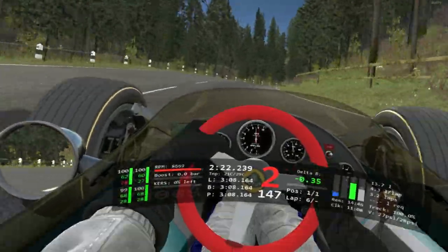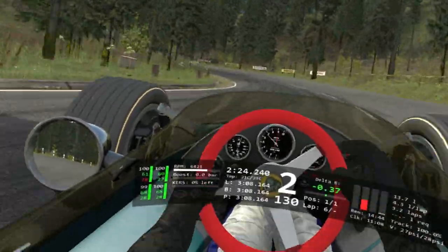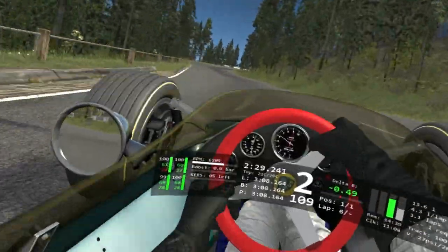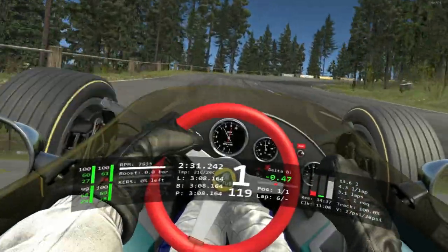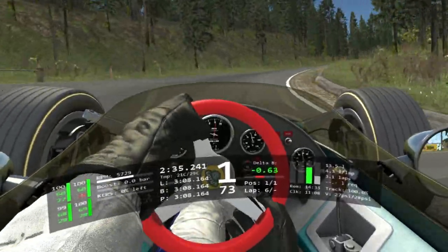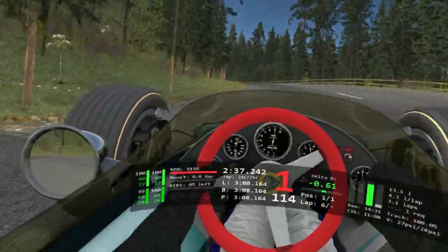And then for the final set of hairpins here, this one can be taken in 1st gear with a little bit of throttle application to keep the back sliding and the car making it around the corner. Up to 2nd, down to 1st for the last hairpin. This one it's really important to take a super late apex and get a good launch out of because it sets you up for the 3rd gear right-left-right combination at the end of the lap.